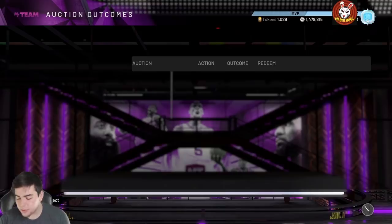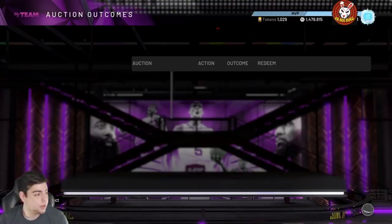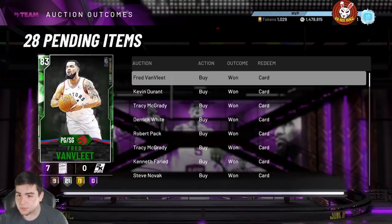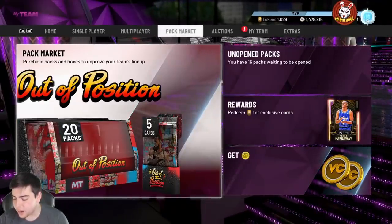Nate Archibald has Quick Draw Hall of Fame, Range Extender Hall of Fame, Hall of Fame Clamps, and Hall of Fame Interceptor. My 2K is simply broken right now — it's embarrassing. He has 42 Hall of Fame badges and 10 Gold badges. This is probably going to be a free card, so that's pretty good. That's Nate Archibald.